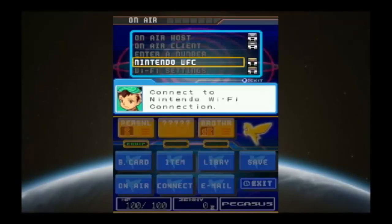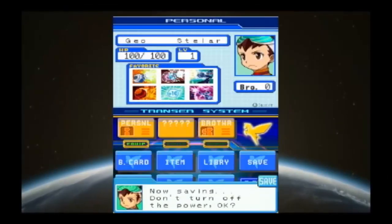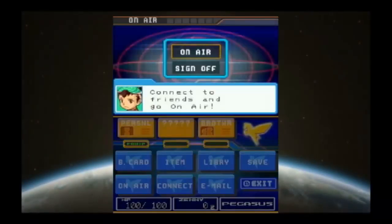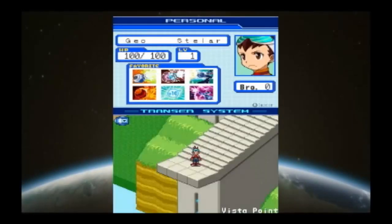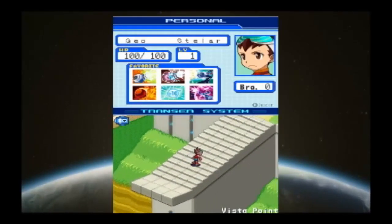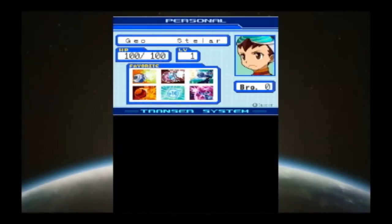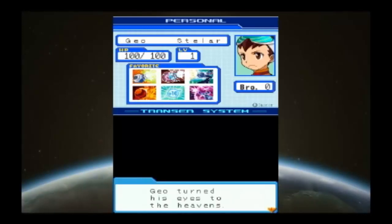You can go online with this game — that is cool. Once you're connected to On Air, you will remain connected until you click Find Off. You will close the connection and can go on your merry way and do just about anything you want. So that was all that tutorial stuff. Let's get on with the rest of the beginning of the story. The stars were just beginning to twinkle as Geo turned his eyes to the heavens.